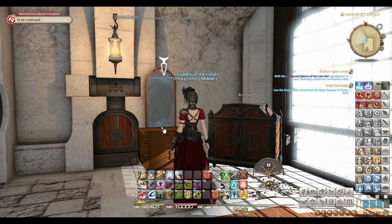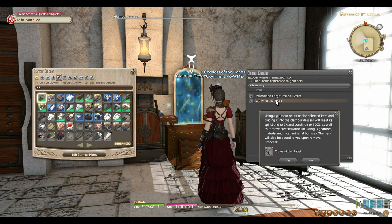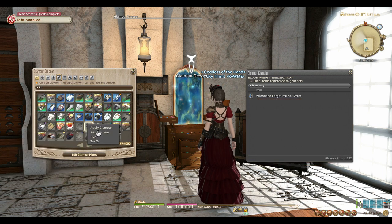The Glamour Dresser is a furnishing item that can be found in inn rooms. When you interact with the Glamour Dresser, you can convert equipment pieces into the Dresser by using a Glamour Prism. This stores the gear in the Dresser and allows you to make Glamour Plates or apply that piece to your existing outfit from the Glamour Dresser itself.